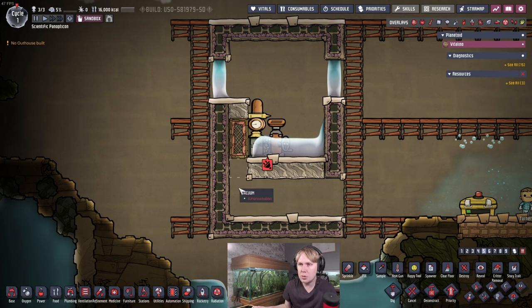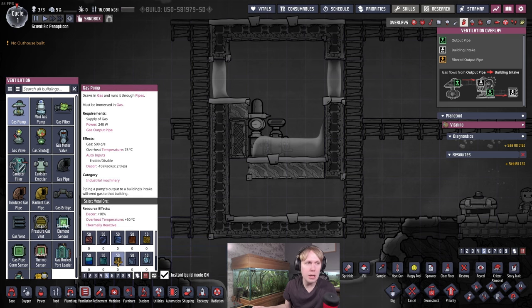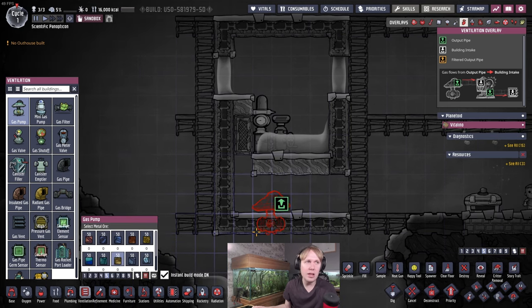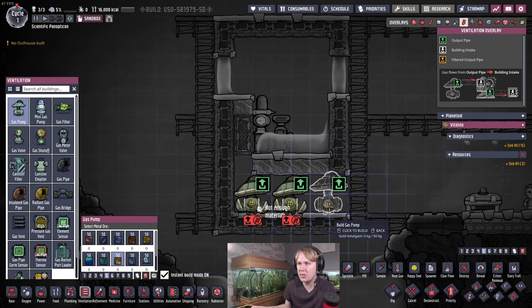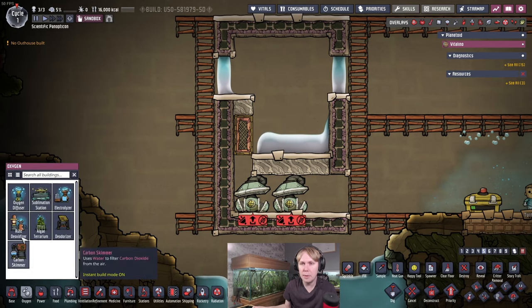Now for the oxygen room — this is fairly straightforward. You're going to want to put two gas pumps down here. I'd actually recommend building these out of gold amalgam if you have it from your marsh biome, just in case you set this up at the beginning of the game and don't have a cooling network yet. You can run this without cooling, but bear in mind all of the outputs will be at 75°C, so you'll want these buildings made of gold amalgam if you're not going to cool it.